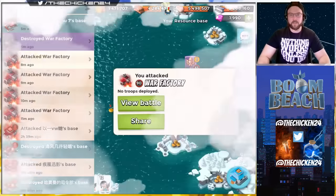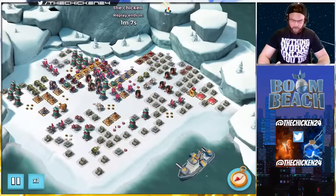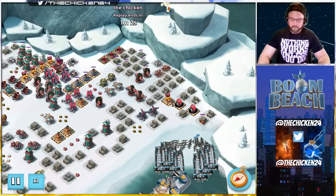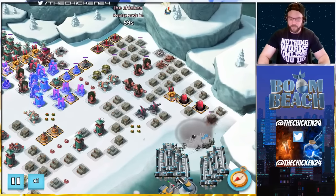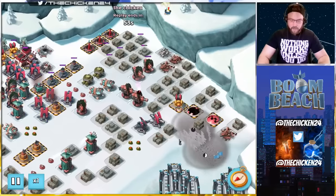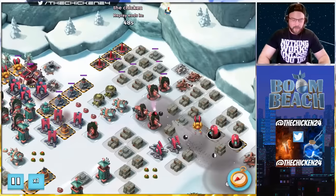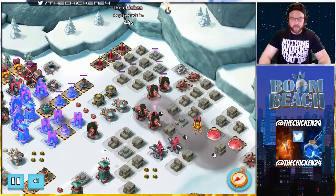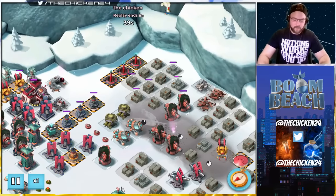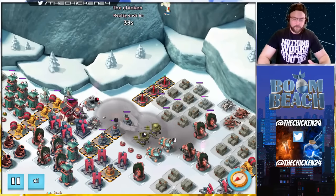Just to get some extra damage on the HQ — the flamethrower was within what I was shocking anyway so it didn't really matter. Here's the last attack at normal speed. The way I put my zookas down I was actually able to take out a crate, which was some free GBE on the way. I'd say not to follow this flare line I used because I kept getting too close to the hot pots — usually you just flare once all the way to the back.